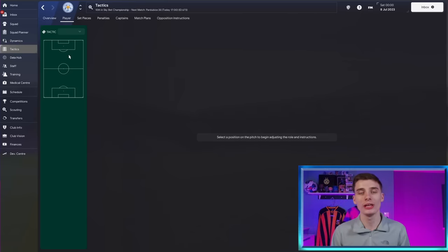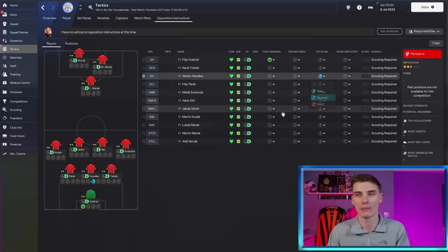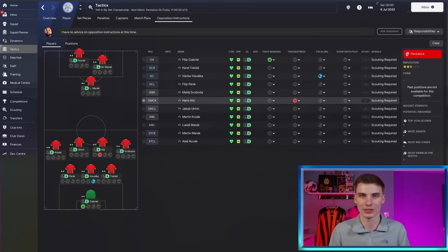The next tip is opposition instructions. Go to the Tactic screen and across to Opposition Instructions, where you can set certain targets on players - tackle a certain player harder, push a player onto his weak foot. You'll often get opposition instructions provided by your assistant. You don't really need to do these yourself by analyzing every single squad member - it's a bit excessive. When playing a real match, your assistant will give you recommendations, and it's best to click the button that puts his instructions in place and then tweak from there.